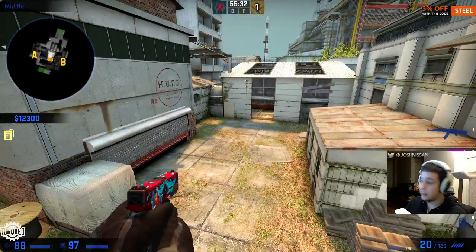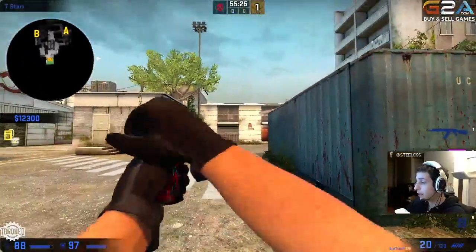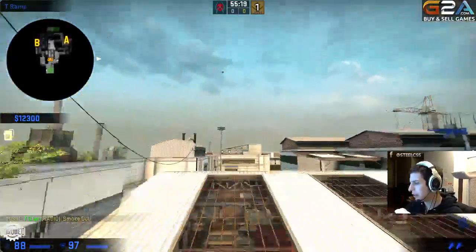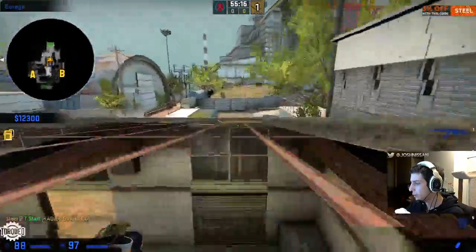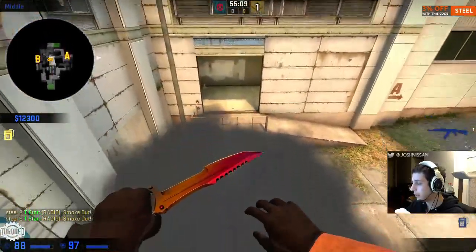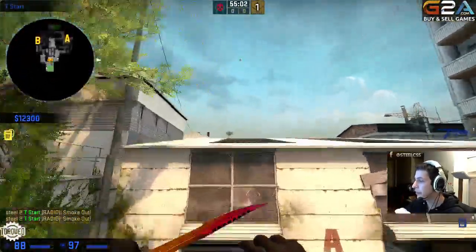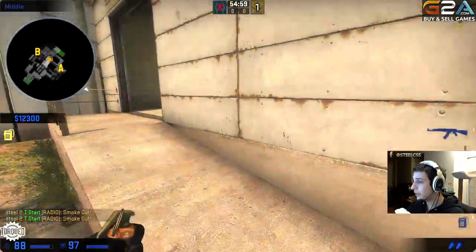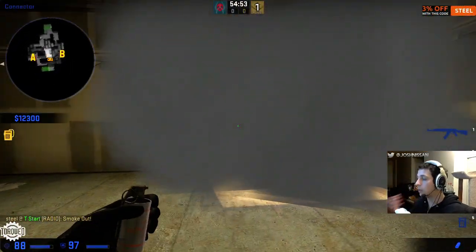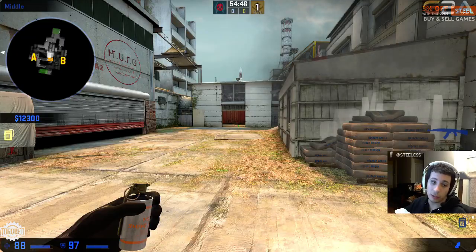Terrorists can do fast middle control by whipping a smoke over the roof and having it land in Z. What this does is force the enemy to either say 'I can't watch middle' or push him into the open where he's vulnerable — then you flash him and push and kill him. You can also do smokes that land over Highway Box, which forces anyone playing there to run into the open. If you do those smokes, it's very easy to get out middle.